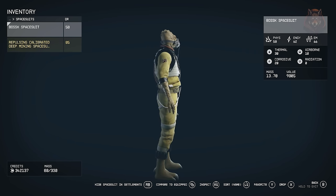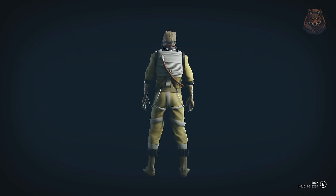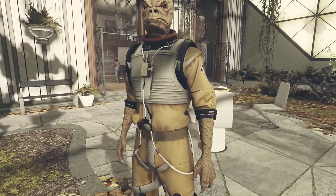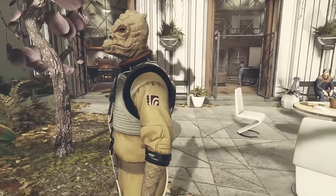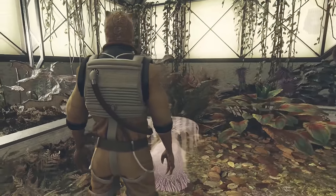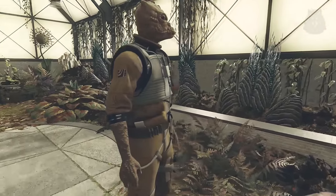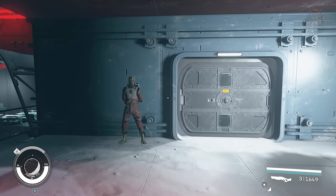Next: Bossk and Tran Dushan Mercs. This mod adds a new craftable space suit to the industrial workbench so you can roleplay as Bossk, the Tran Dushan bounty hunter from Star Wars. The mod also transforms all Ecliptic members into Tran Dushans — so if you go to the Red Mile, for example, all the mercs will be Tran Dushans. Their raspy voices and snarling made them a perfect candidate to transform into the reptilian species.